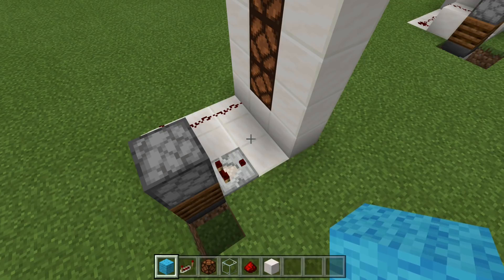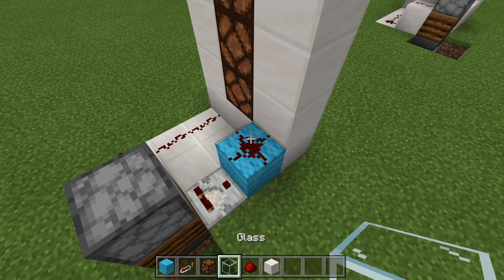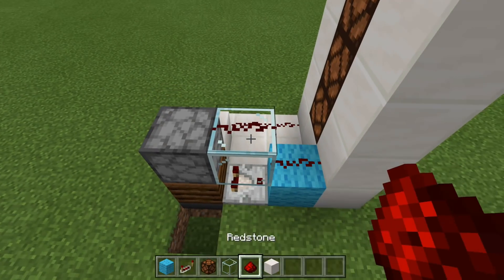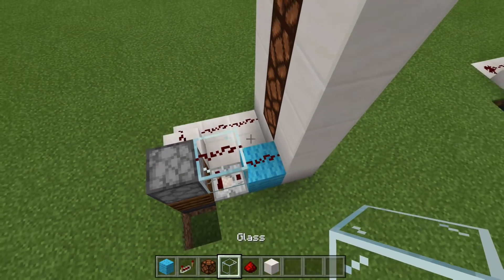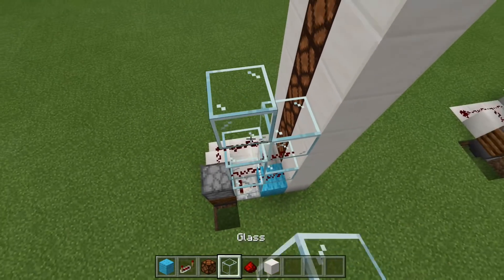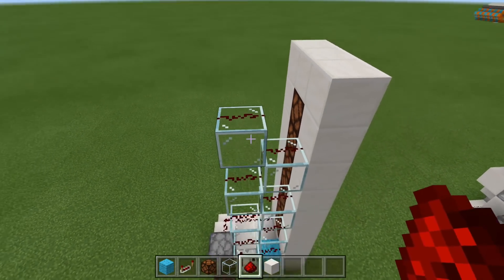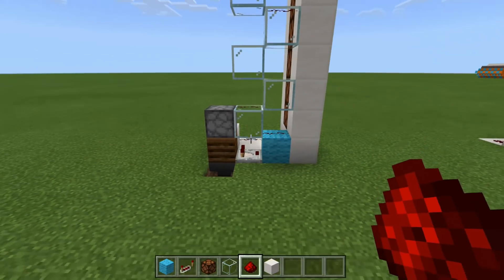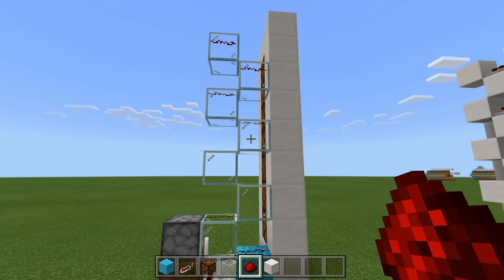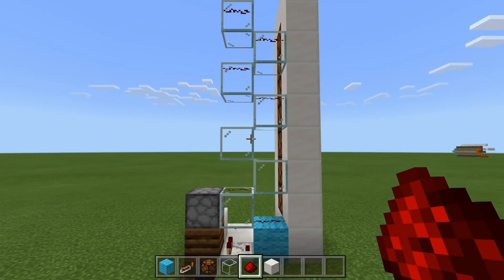To wire this up, what we're going to do is run our comparator into a block like this with redstone dust on top. Next, go ahead and grab your glass, place a glass block against the dropper — you will need to crouch place it — redstone dust on top of the glass block. Come up two more glass blocks with redstone dust on top of those. Two more glass blocks, redstone dust. Two more glass blocks and redstone dust. So from the side, what we have is our comparator running into a block, and then we have a glass tower of one, two, three, four, five, six, seven — and all of those have redstone dust on top.